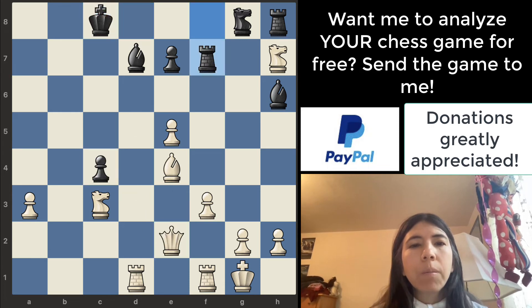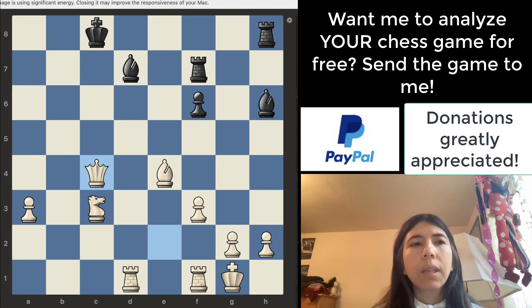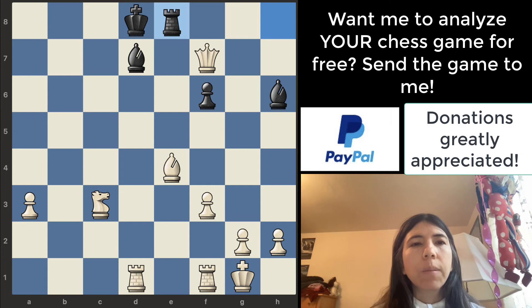Moving on to what actually happened: knight goes to f6, knight takes, pawn takes, pawn takes. And finally, white takes the pawn. So that's good — it checks the king and also attacks the rook at the same time. King goes there. Rook goes there — good move. And then the rook goes to e8, and then the rook goes to b1.